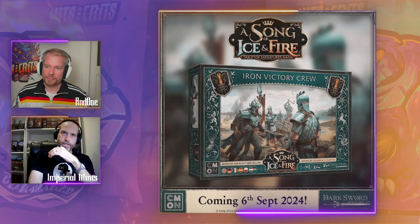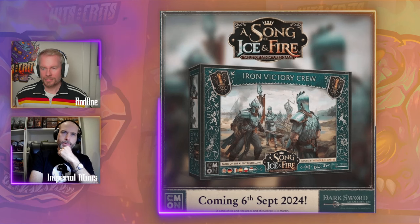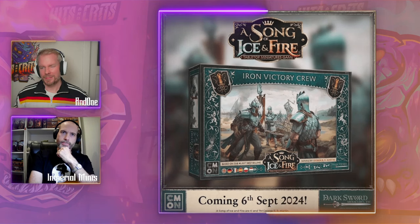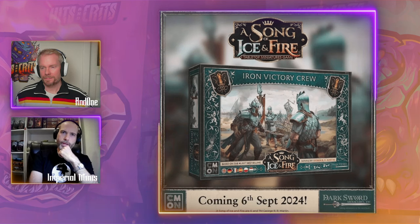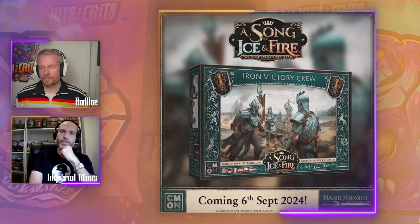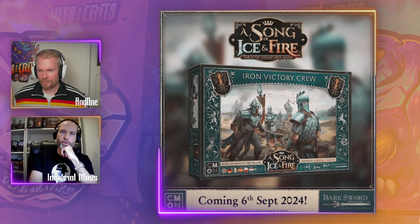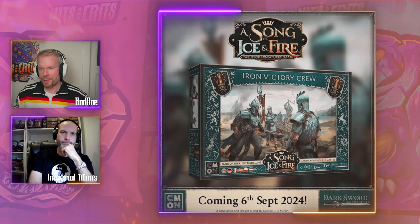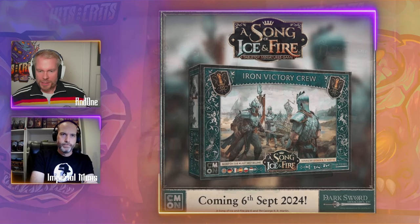They look really cool — they look like an elite unit. A lot of Greyjoy units look like they have a patchwork of various pieces of armor looted off people they've killed, but these guys look like they're definitely wearing a uniform, armor made for them because they're a special unit. Their armor style matches that of Victorian already, which is pretty cool. On the box art their armor has a greenish tint, kind of an enameling — in the medieval world that would be extremely expensive, fitting for this elite crew with scale armor.